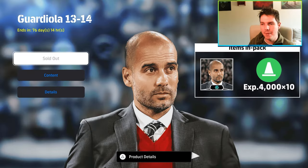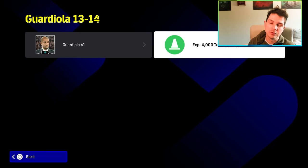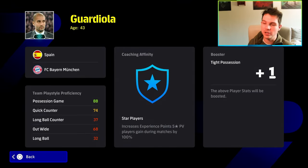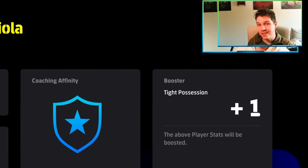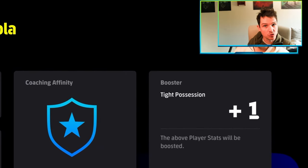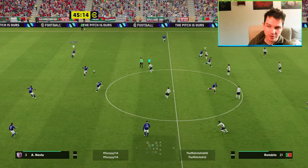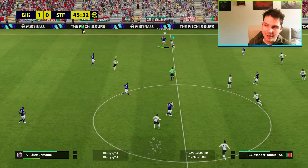This is the new manager, a new version of Pep from the 13/14 season when he was with Bayern. He's going to give you a plus one to the Possession play type for all player stats, applying to every single player in your squad and starting 11. He also has 88 team play style proficiency with Possession.